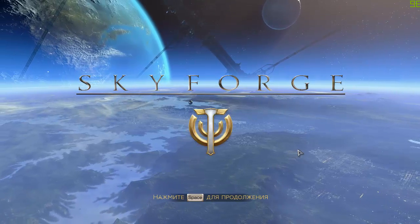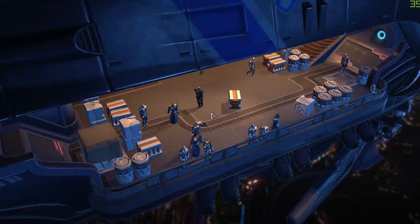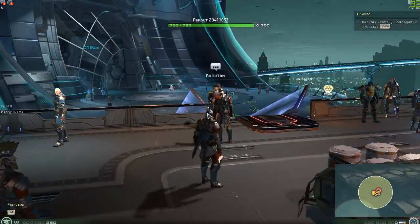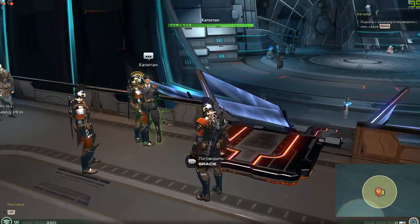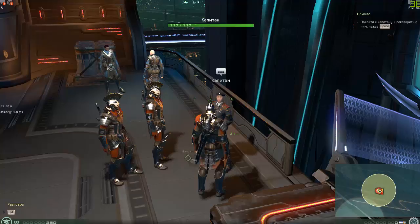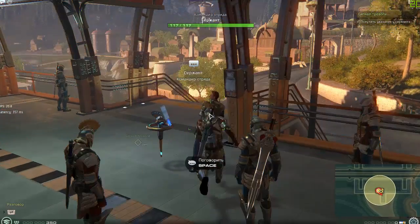Once you enter the game this is what you'll see — Skyforge. It's going to tell you to press space, so just do that. It will load a few screens and then right off the bat it gives you a tutorial and introduction. I don't have a name yet — my name is just 'recruit.' You do have to go through the tutorial before you can actually set your appearance and name. It looks like I actually have to finish this tutorial before I can show you how to create a character, and it's going to take at least 20 minutes.